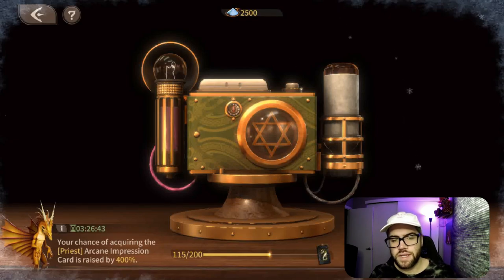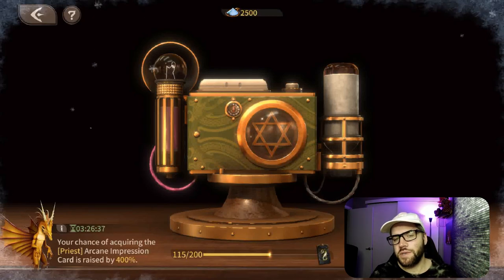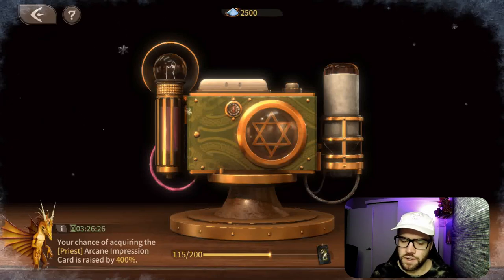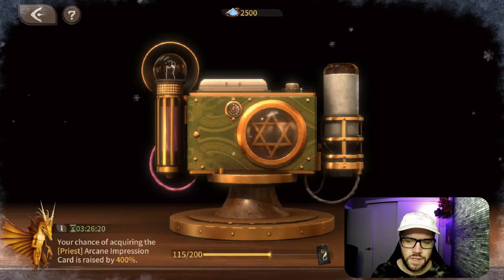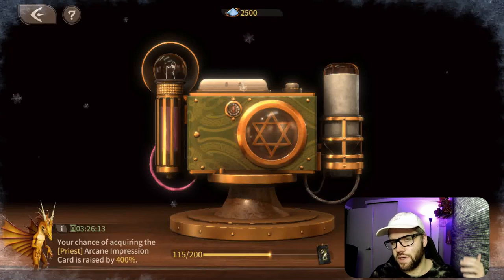There is also a pity counter in the summon system. Like normal faction summons where you have 30 for a guaranteed gold hero, and dragon summons with 60 for a guaranteed hero — for this system you're going to have 10 for a guaranteed uncommon, which is the gold card, and then 60 for a guaranteed rare card, the red card. This means every two five-pulls you're going to be guaranteed an uncommon card. If you don't get a rare within 59 card pulls, the 60th is going to be a rare.